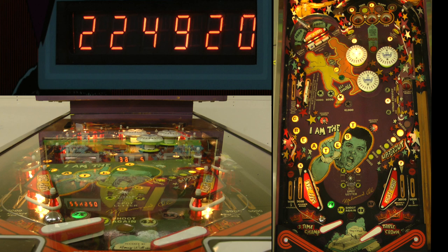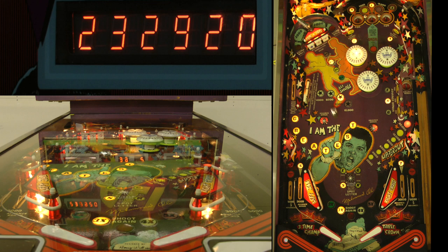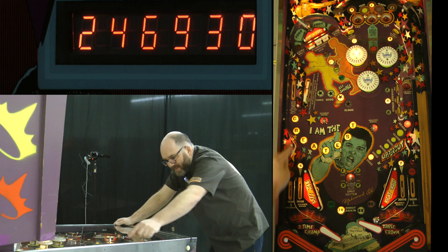You can't backhand those left-hand targets — at least I haven't been able to unless it's a moving ball. But you can still backhand the far left target on the multiplier. I caught that other target there. That little loop is just 1,000 plus 1,000 for every 'greatest' letter — generally not worth points, but you can shoot it through and into the drops. I find it better to just shoot for the drops directly. That drop on the left is worth 64,000 points.